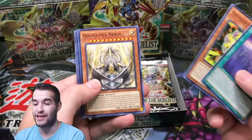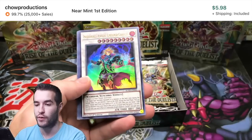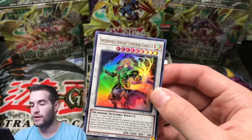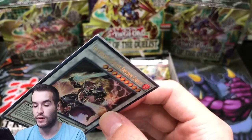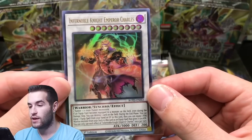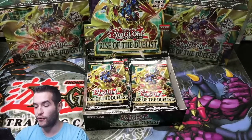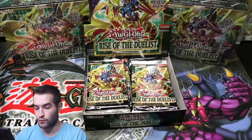I just collect and open. I will play some goat format every once in a while, but not the current stuff. Infernoble Knight Emperor Charles — ultra rare. That's pretty cool. Our first non-super rare pull.